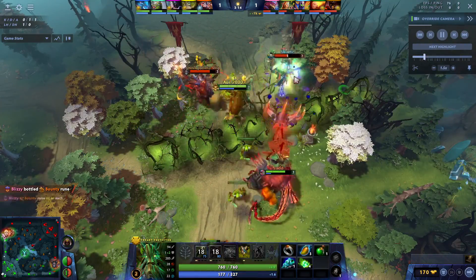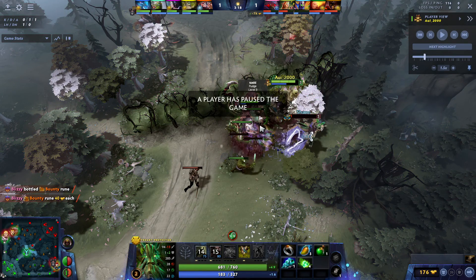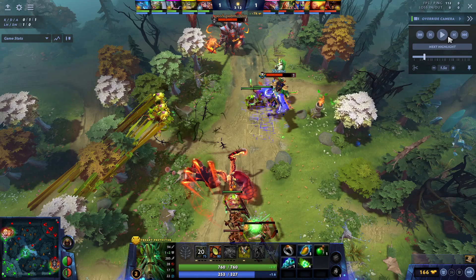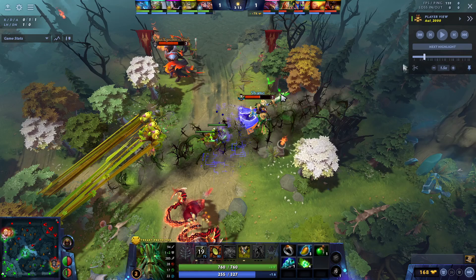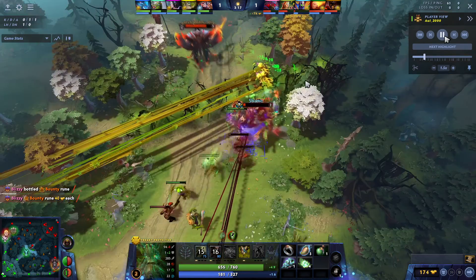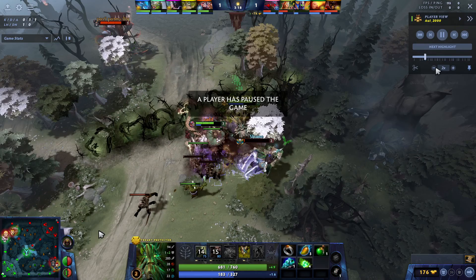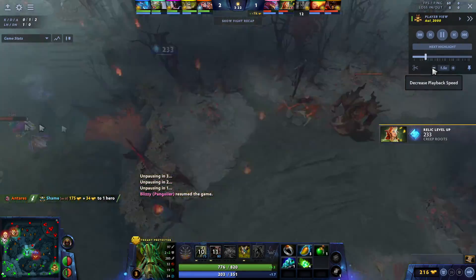And again, another kill on Rubik. You can see how he uses Vine to alert his Pudge — it's a good indicator that he wants to kill Rubik. Pudge instantly goes in, very, very good. They have so much slow and aggression on this lane. This is a definite kill on Rubik. Very, very good play from AoE.